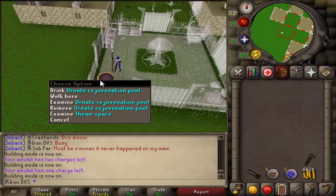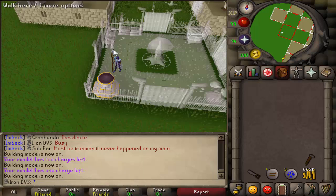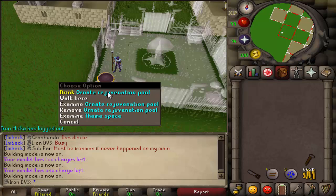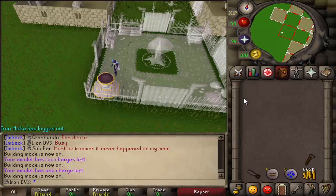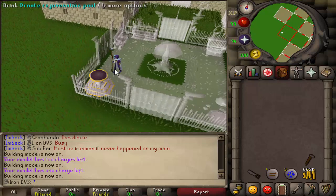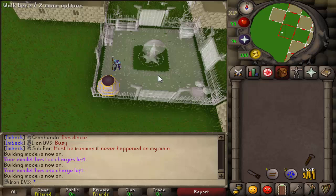I believe this is the same as the thing at the desert, though this might actually do more — I've never used the desert one. This does require level 90 to make. If you teleport to your house and drink from it, it will basically restore everything you have. So it's a very, very nice replacement for not having to do the elite diaries, with 90 construction which is kind of boostable.